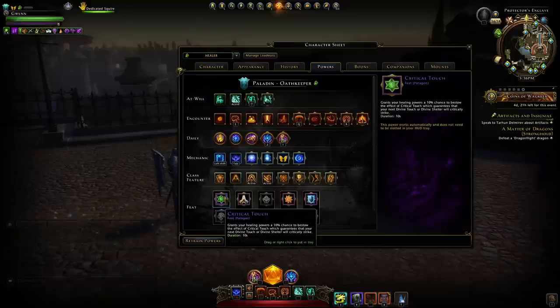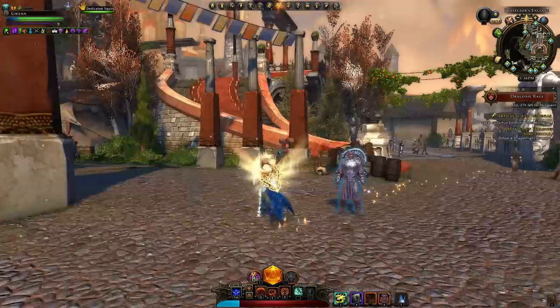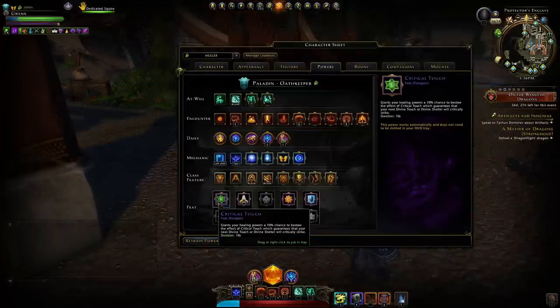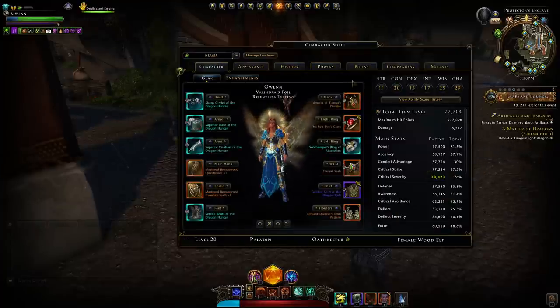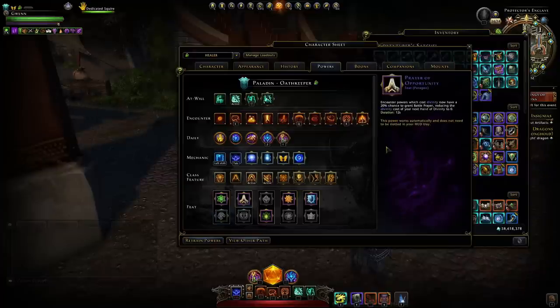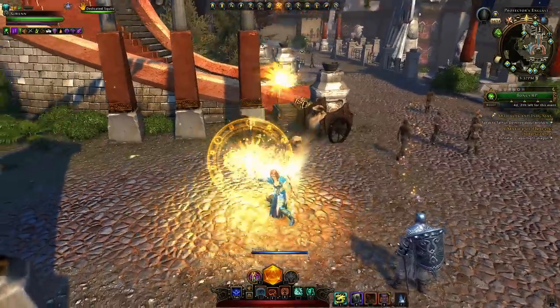For feats, we just want Critical Touch. When you cast your encounter power you get a dotted line — that means the next time you cast it you guaranteed get a crit, and that crit will affect everybody you're healing within that one instance. With an AoE power, without this feat one person might get healed for a crit and another not. I don't find Sheltering Healing useful at all. Power of Opportunity is better than Battle Focus, but if you really need divinity regen go with Battle Focus.